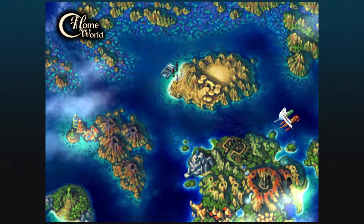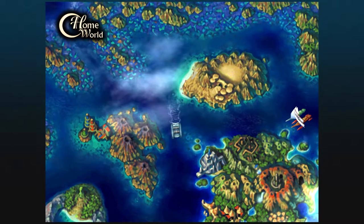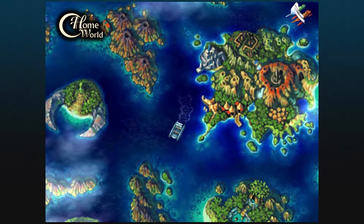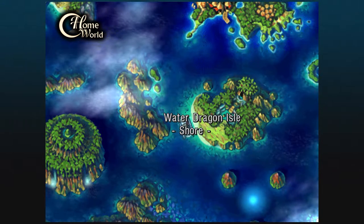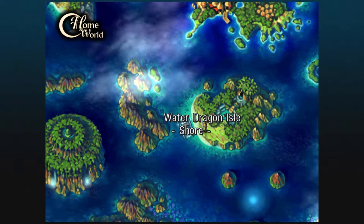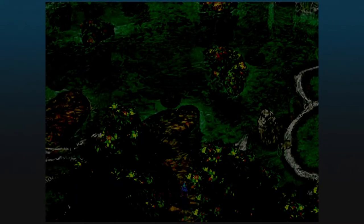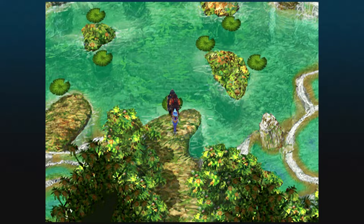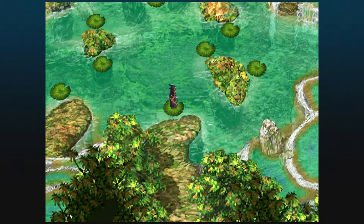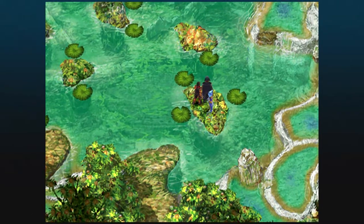Hey everyone, Koopo here and welcome back to my Chrono Cross playthrough. Today we are going to get the second of the six relics, the blue relic. And in order to do that, we need to go to the Water Dragon Isle on the homeworld once again. If you remember, we have been here previously - we had to get the Water Dragon's Blessing. So we're very much just going to retrace our steps.